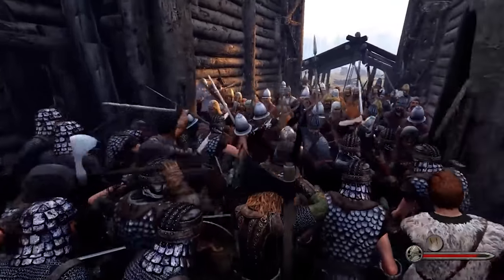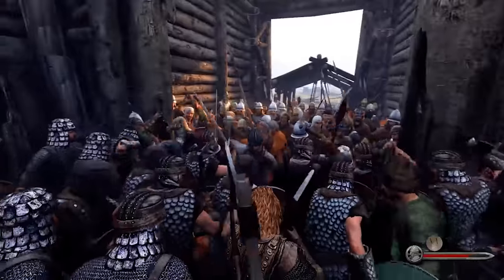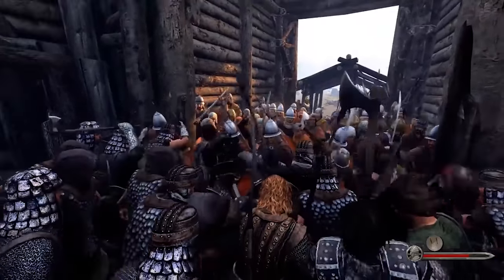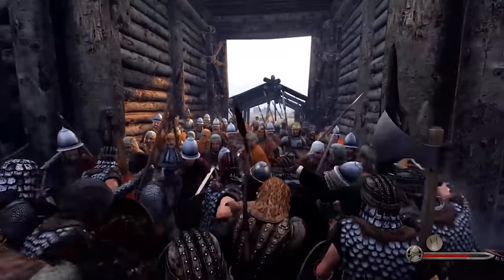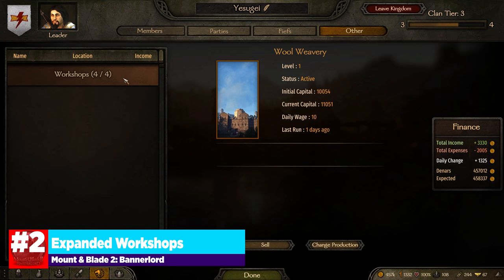Overall, sieges need a lot of work. They're still a fun experience, but they can be made into an incredible experience with some AI pathing fixing, campaign map tweaks, and depth added with keep battles. Number 2 is all about workshops, and I think they have been in a really weird place for the entirety of early access.